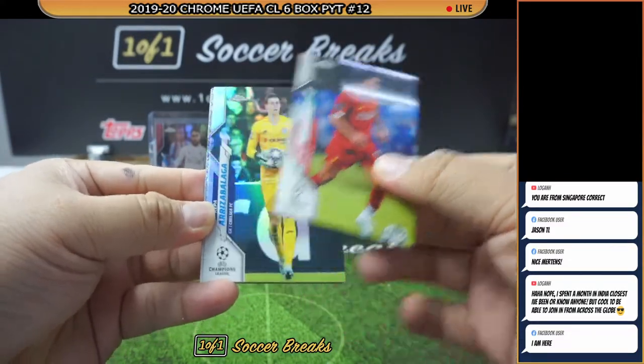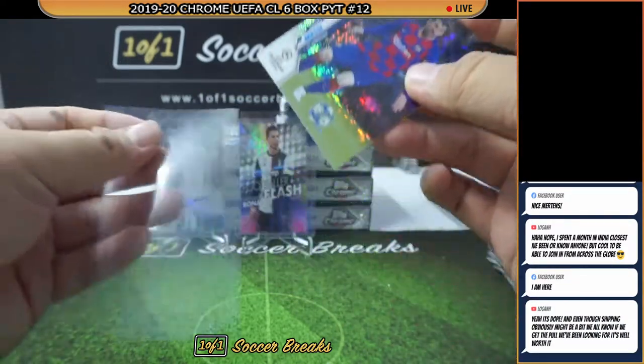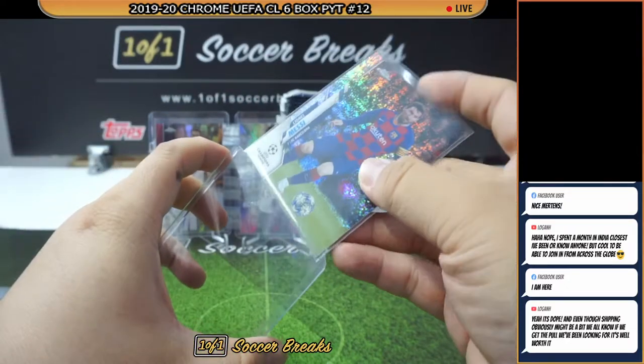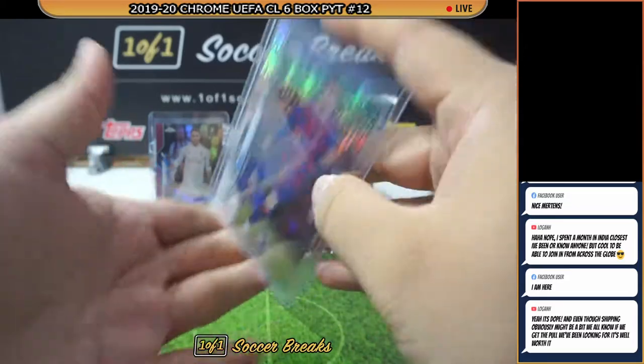Mo Salah, Kiapa — nice speckle there for Messi. Congratulations to the Messi spot. Speckles are not the rarest — pretty much around the range of 350.